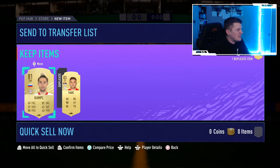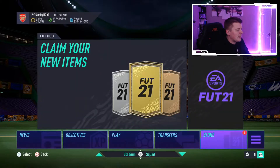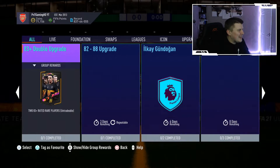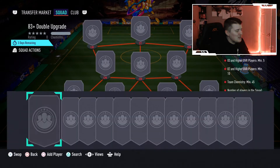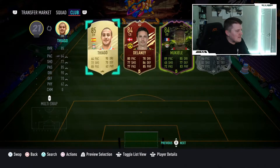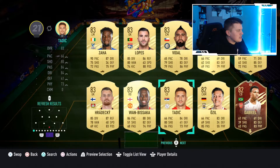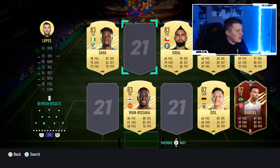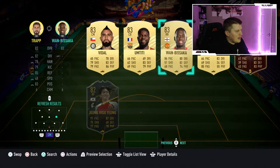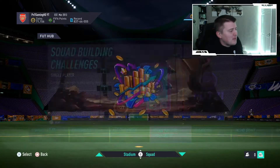We got ourselves Taddish, 83-rated - probably not tradable so we'll quick sell him. Let me check if I can use Taddish in an 83-plus SBC just for the fun of it. I need 5x 83-pluses. We've got a few 83s - Taddish, Haradeki, another couple of cheap ones - and that makes 5 at 83-plus, so we'll try that out as well.